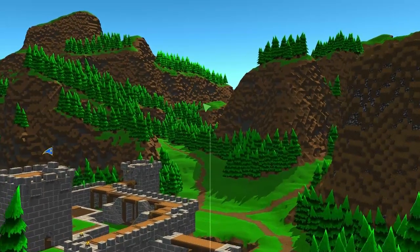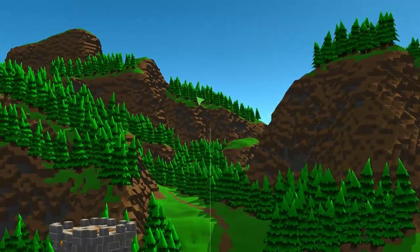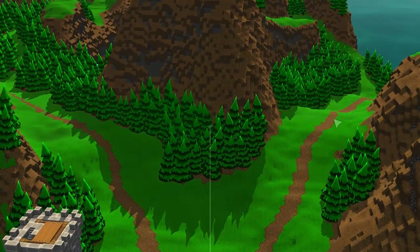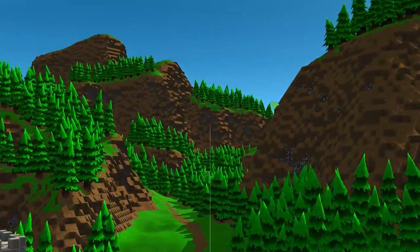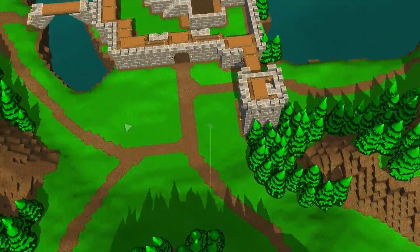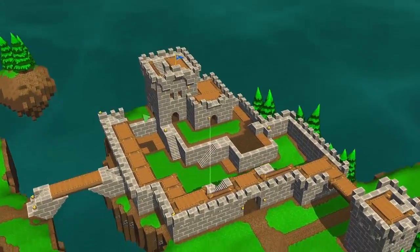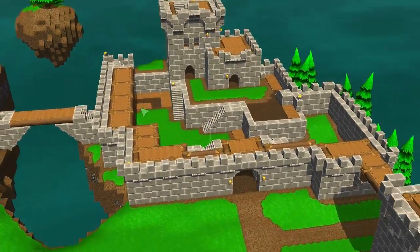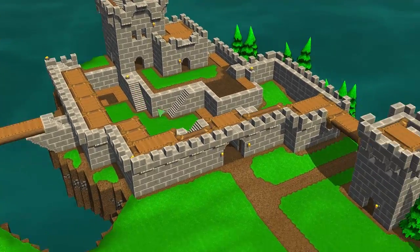So this is what we call the cinematic island. It's designed to be big and impressive with interesting gameplay areas, tall mountains, and stuff like that. But it also has a pretty large castle on it. This castle was designed to be a perfect example of the kind of castle you would build in Castle Story.